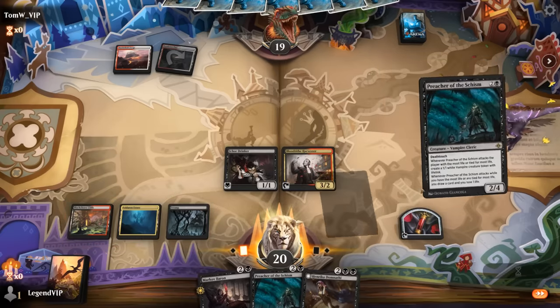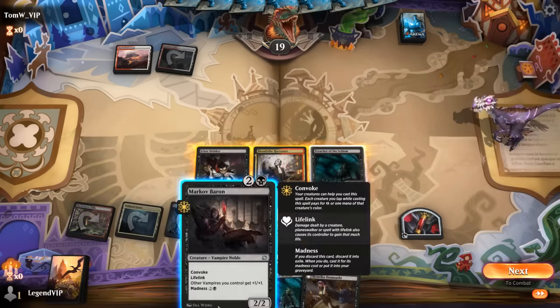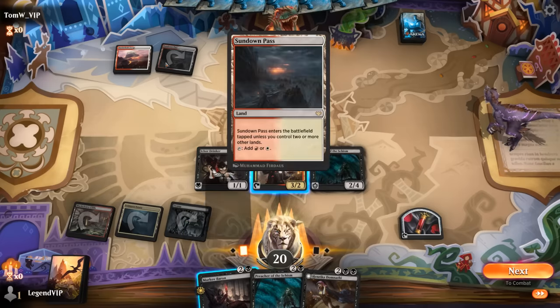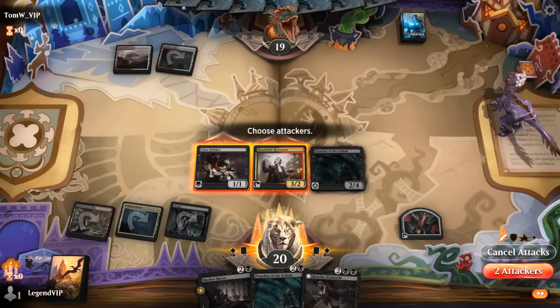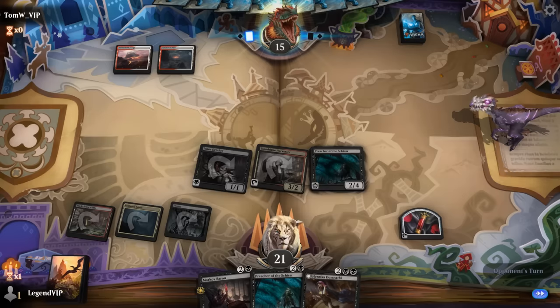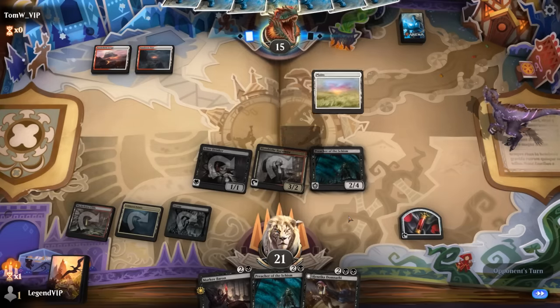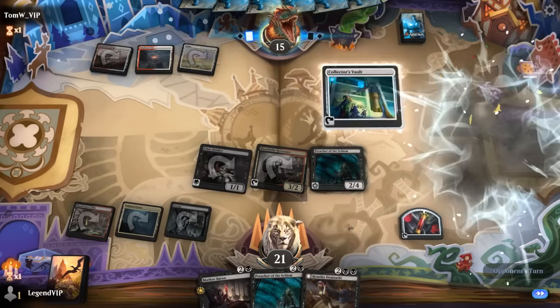Now we can play Preacher, and kind of prefer attacking instead of Convoking if the opponent is a more controlling deck with board wipes — we don't want to overextend. This way we maybe get the blood token value of Madnessing the Baron. Collector's Vault — that definitely points towards a deck that might have a couple sweepers.